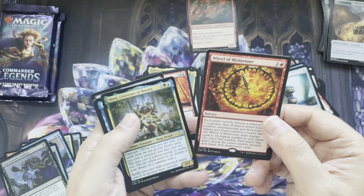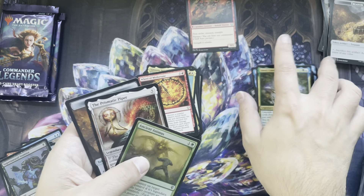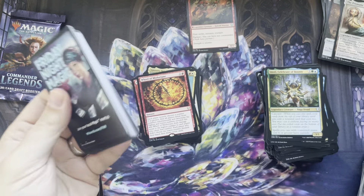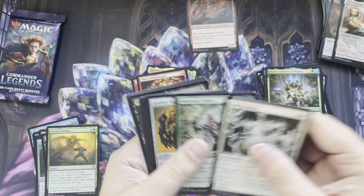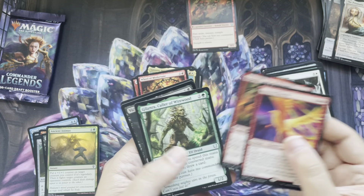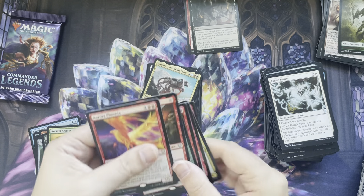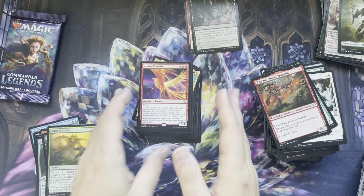Uncommons. Rare — Wheel of Misfortune. Good card there. Uncommons. Ancient Animus. Two packs left. Not bad. I was happy with this box — I got this box for about $100 back two years ago. Aurora Phoenix. Another Rograck. Gileron. A Foil Victimize. Nice. Look at that Phoenix — first time I've seen that Phoenix. A rare Phoenix there.